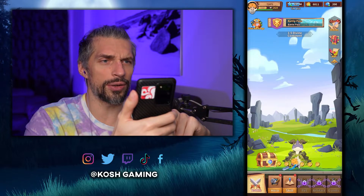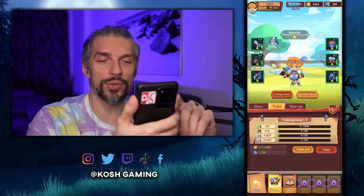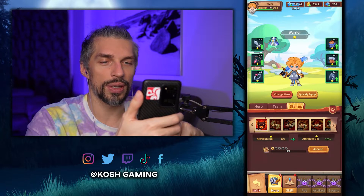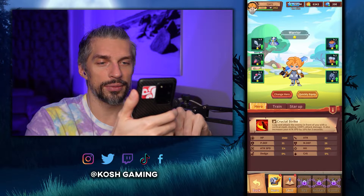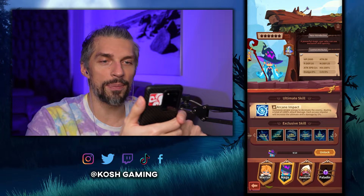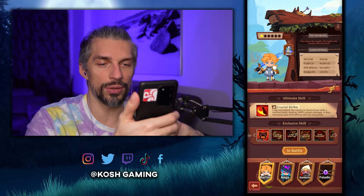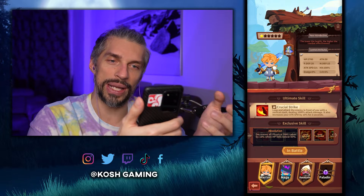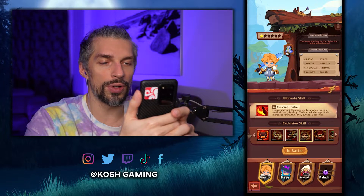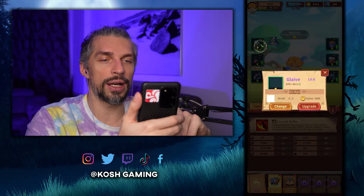If you die, it takes you back to difficulty one, chapter five. First recharge — no thank you. We got some bonuses. I like that music — it's so chill. Let's train a little bit; for training we need crystals and money. For star-up we need materials like books and hero critical strike shards. There's a hero change option — we've got warrior, mage, assassin, and paladin. I want to play as the assassin — we need hero shards to unlock it.